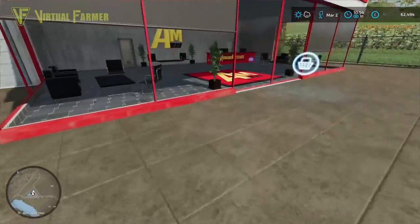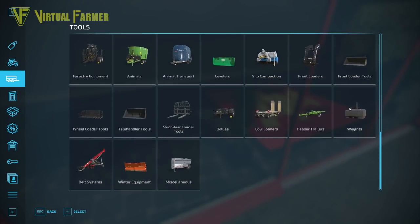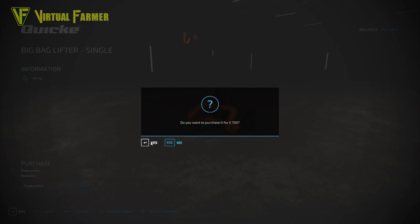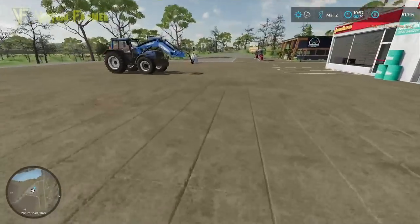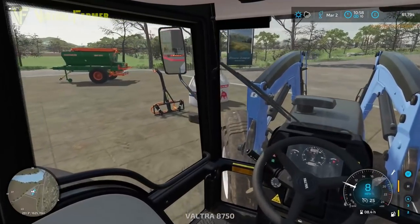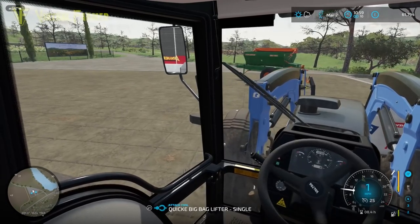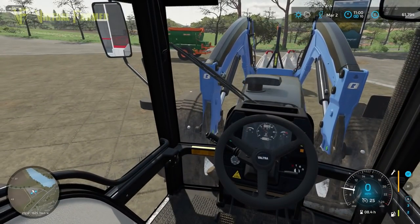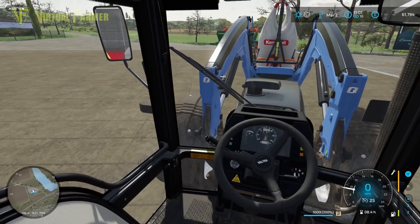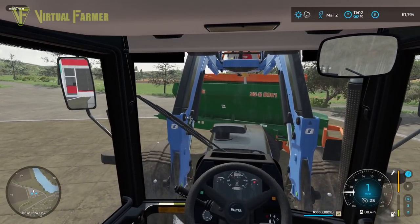I'm going to put a couple of big bags of fertilizer in here. Fertilizer is fairly expensive — we want two of these, not eight. Buy that, yes please. There we go — that is still the cheapest way to do it. We also want a new front loader tool — a big bag lifter — let's buy one of those as well, which is only 700. Now we can hook that up.